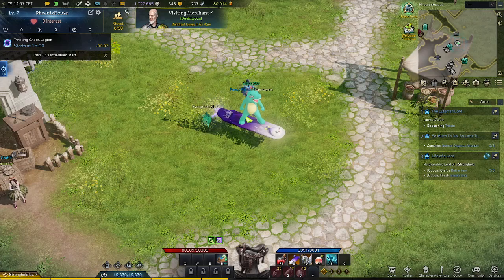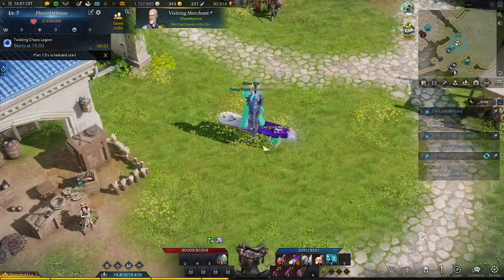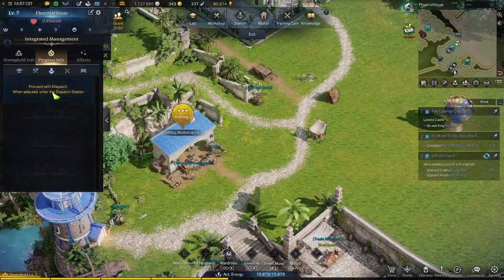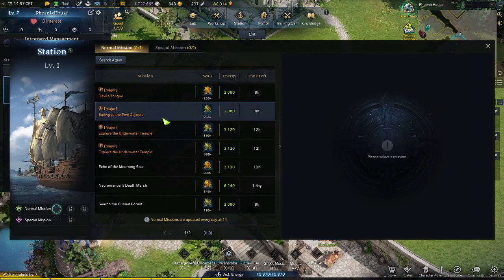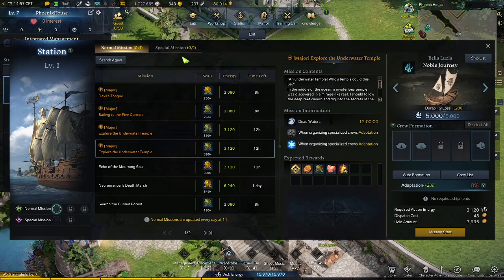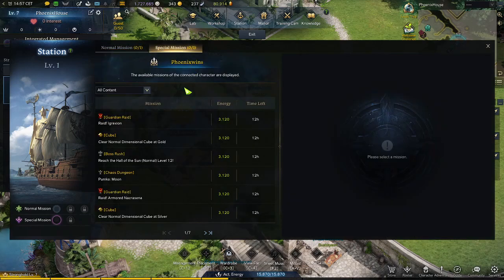Have you seen the special missions in your stronghold? Whenever you press Ctrl-1 and then go to the station dispatch, you have the normal missions here that you can do for 8 hours or 12 hours. There is also a section here for special missions at the top.